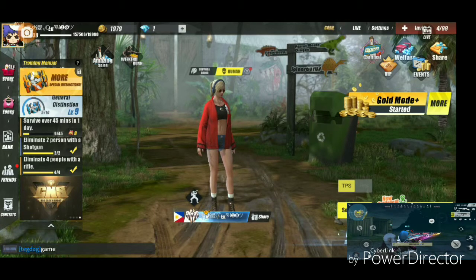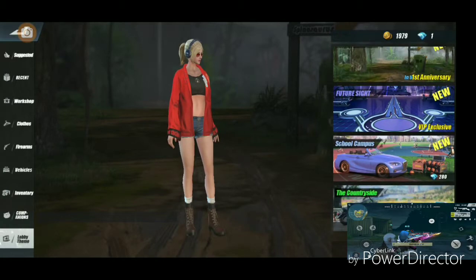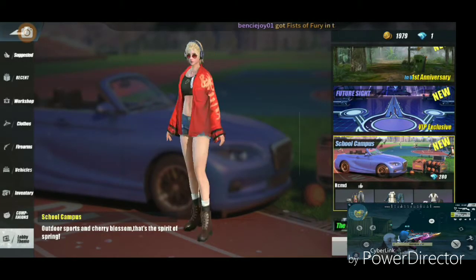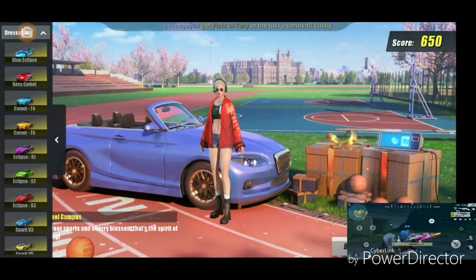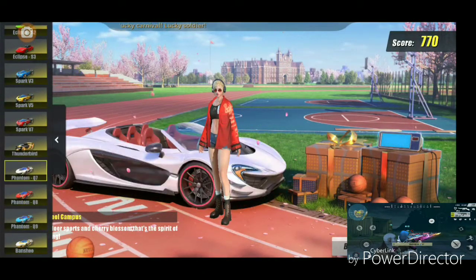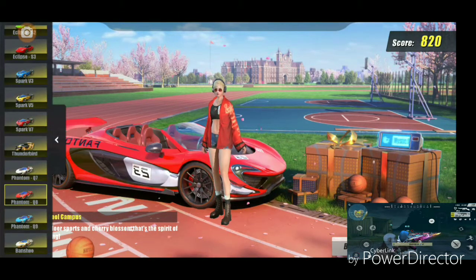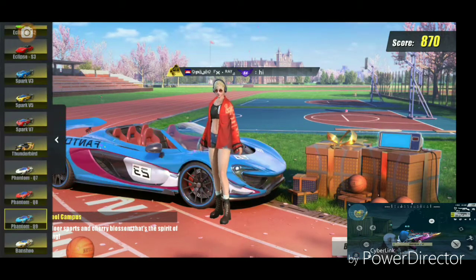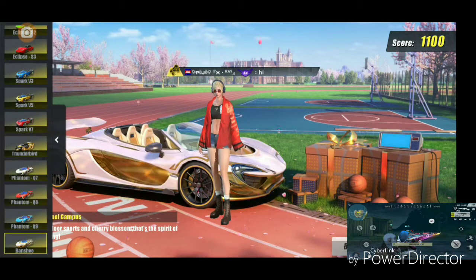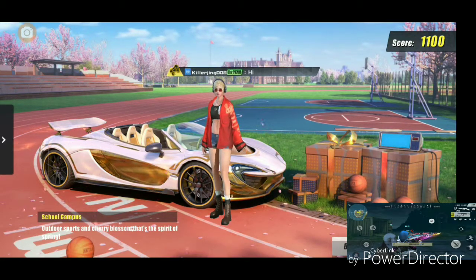The first thing you want to do is go to Looks, then Lobby Team, and First School Compass. Press Try, scroll down, and you will see a Phantom car — there's a Phantom 8 and a Phantom 9.